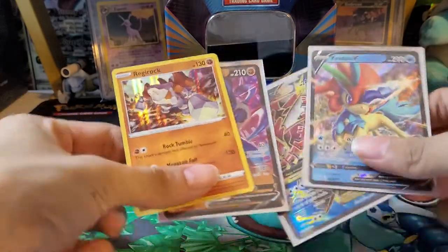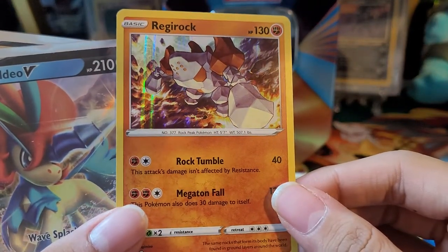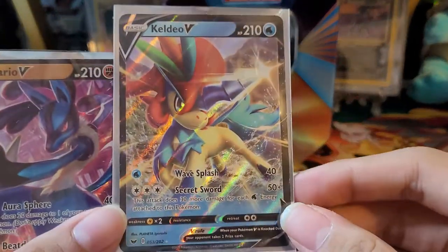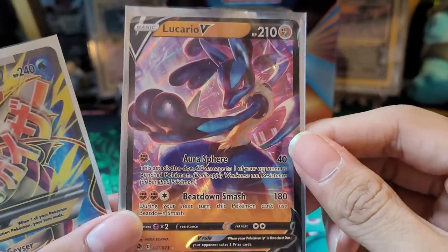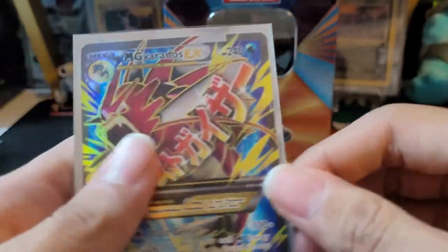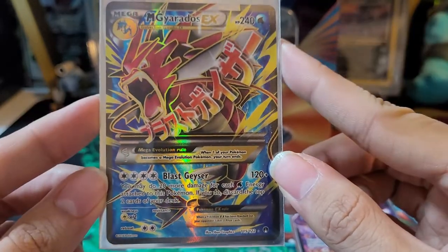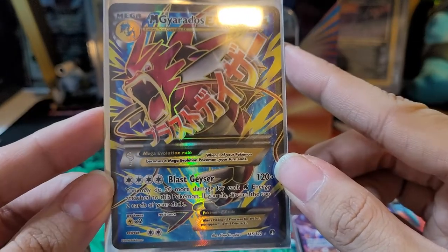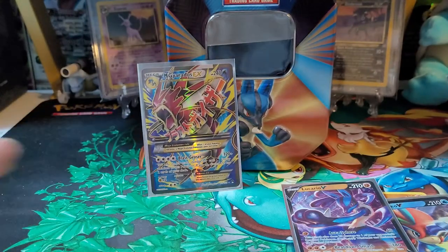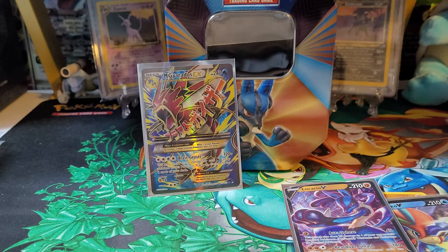Here's an extra code card for you guys. Alright, let's go over the pulls. We have the Regirock holo — not bad, that is the only holo. The V card we pulled is Keldeo V. And then we have Lucario V from the tin. Our best pull is the Mega Gyarados EX — who would have thought? Out of all those packs, Breakpoint was the one that gave us our hit, and a pretty cool hit at that. If you guys enjoyed the video, hit the like button, subscribe for more content, and I'll see you guys in the next one. Take care, bye.